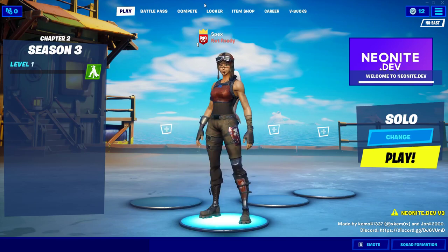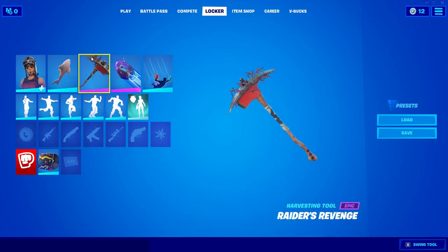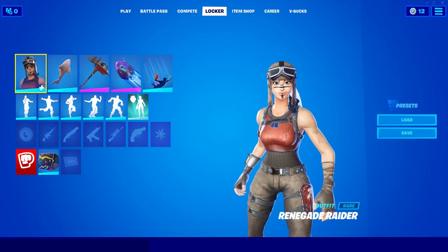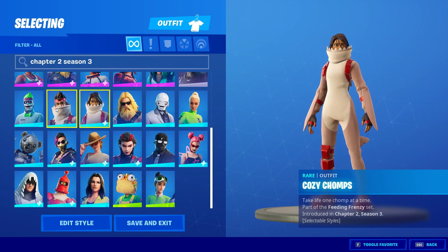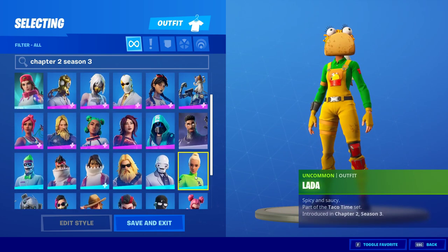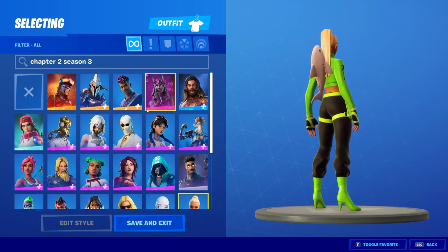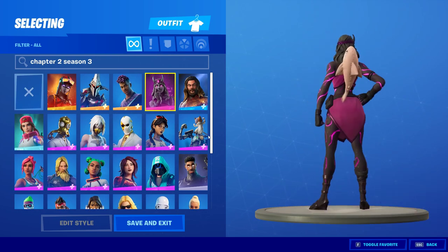This is the official way to get the Renegade Raider — what I'm wearing currently. They also have this unreleased shark back bling. It does have some of the new unreleased skins from the new update, so if we go here we've got the new shark skins, the female taco skin, and this skin called the Dart Heart. This skin is really cool — the back bling is sick.